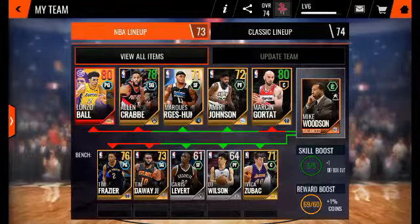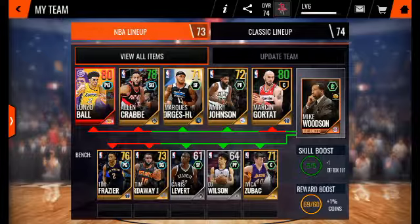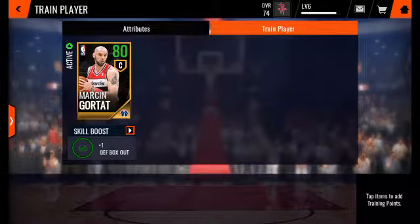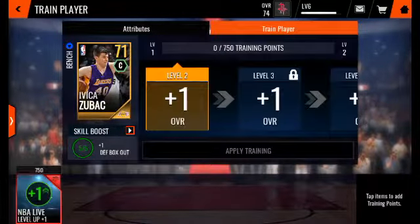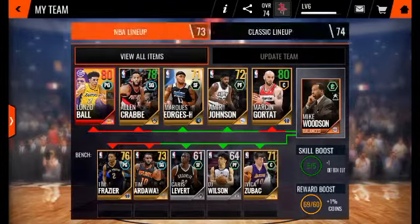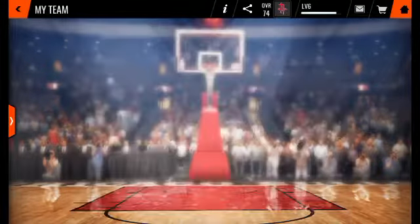I'm going to go ahead and show you guys my team right now. 80 overall Lonzo Ball, 78 overall, and Crab at 71 overall. Marquis something, George Hunt, Amir Johnson, Marcin Gortat — 80 overall. Really like the player, he's very, very good in gameplay. I have three good players on my bench: Tim Frazier, Tim Hardaway Jr., and Jevon Carter. 85 overall Kevin Garnett — I pulled him as an 84.